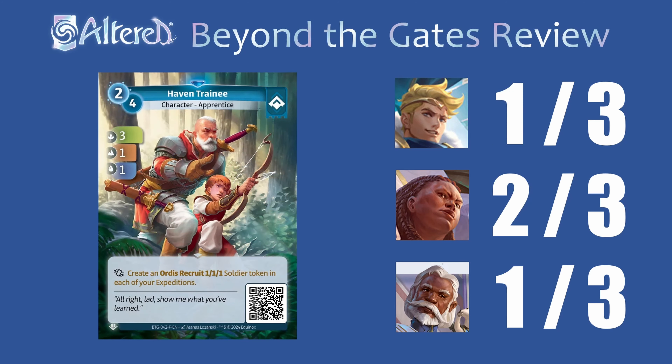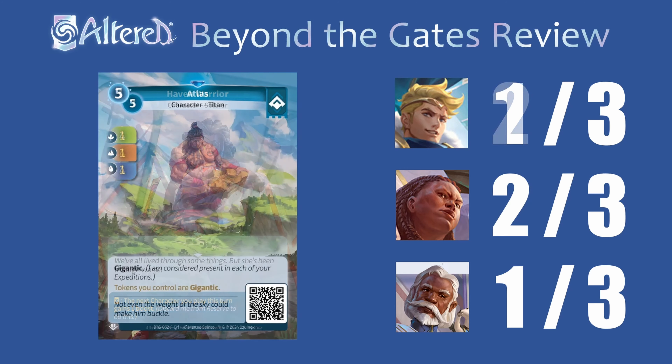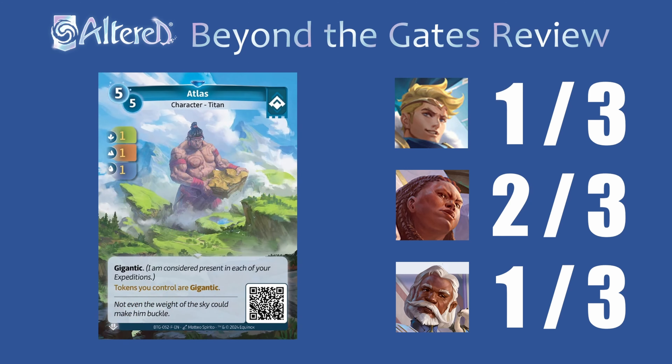Haven Trainee does split your effects between the two expeditions but it's pretty weak from hand with the 3-1-1 stat line, and from the reserve it's kind of expensive. Golrong could probably make use of this but I doubt the other two heroes ever would. Haven Warrior has pretty great stats — it is just a stat stick. For Sigismar you could run this and it would help you 2-0 opponents on the first day sometimes. In Golrong it can be pretty good too to block people early on while actually still being able to advance.